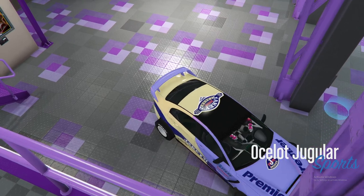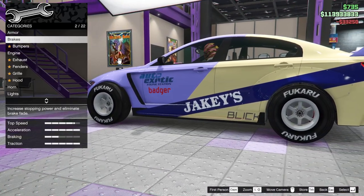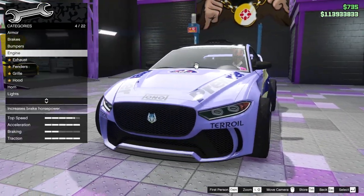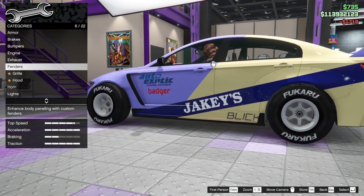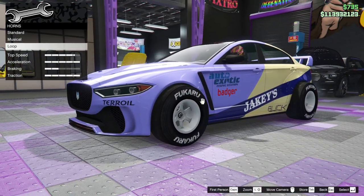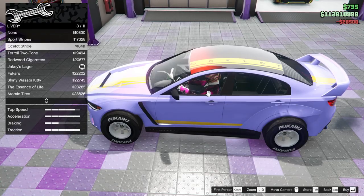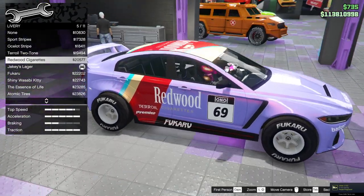Now you can customize it. If you get stuck and can't move the car at all, just restart your game — that's what I had to do with the other car. Now I can upgrade this thing however I want. That's the end of the glitch.